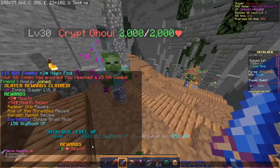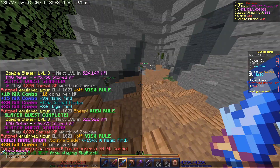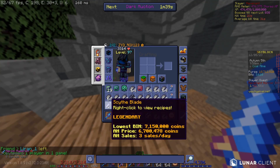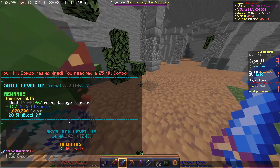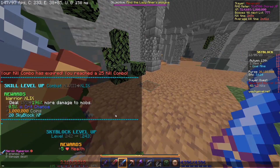We've also leveled up to level 242. I was just doing some slayer for fun and I got the scythe blade, so that is cool — that is the first drop I've got. I just leveled up to combat level 49 and also scavenger level 243, all from slayers of course.